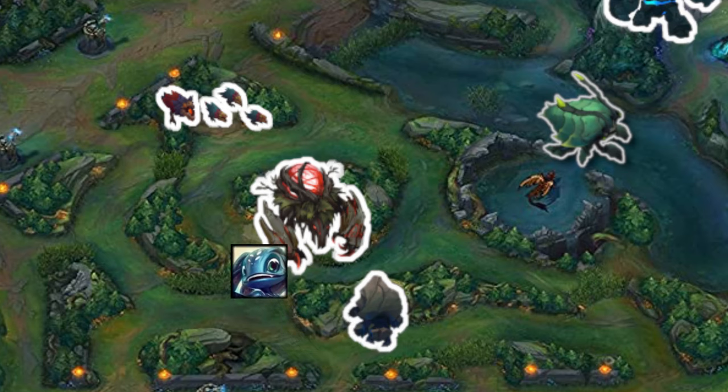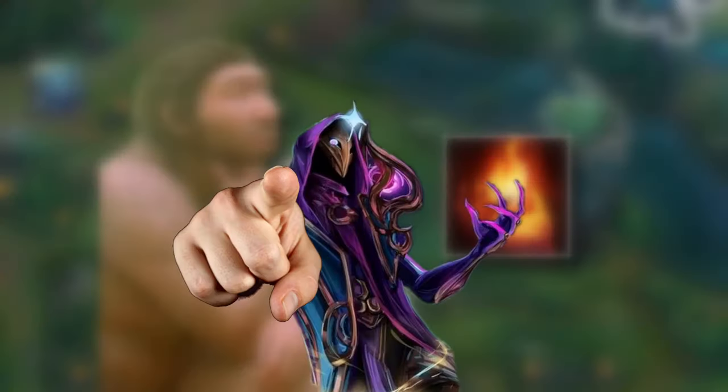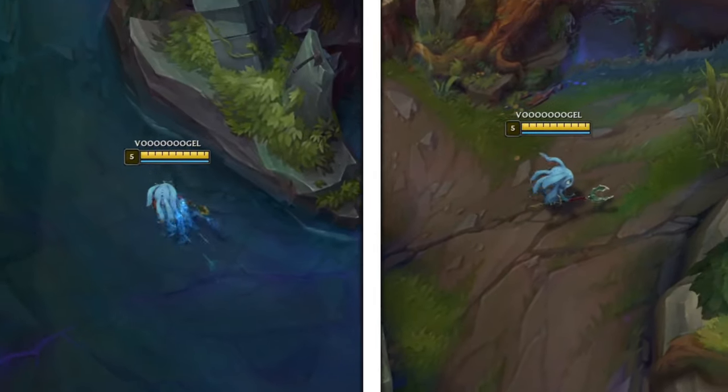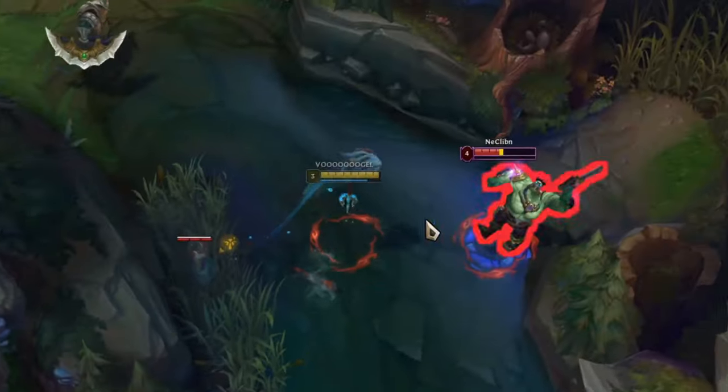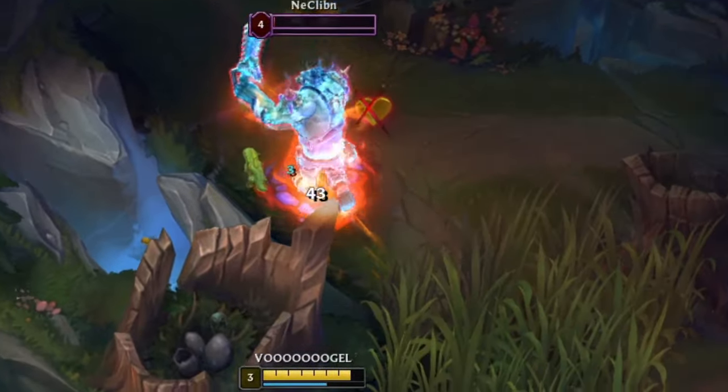Fizz is being played in the jungle so he is forced to take Smite — so why does he have Ignite? It might surprise you, but Fizz Jungle doesn't need Ghost or Flash to be effective. The two dashes are more than enough to reach the enemy, and Ignite is just the better summoner spell in order to collect more kills.